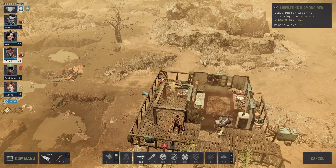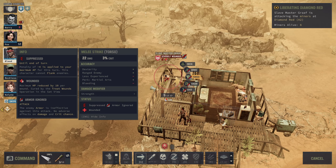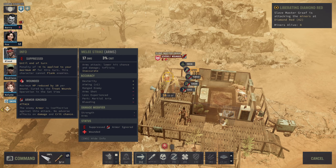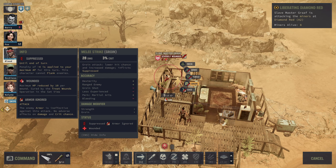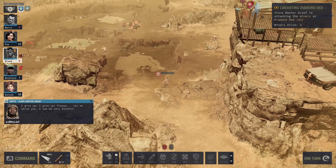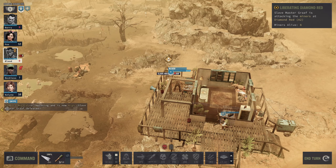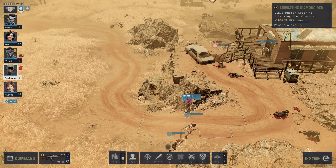More damage to the groin — interesting. Stab him in the groin. Moving into position. 'I give up, I give up — please let me serve you, I can be very helpful.' We've defeated the slave master! Now we just need to focus on the ones who are going to be coming from behind.